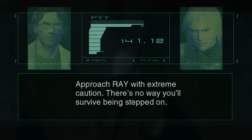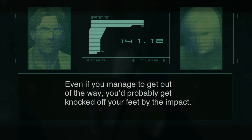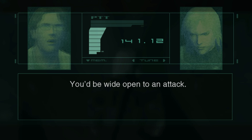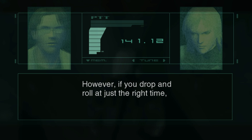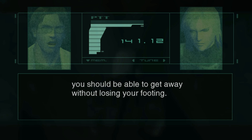Approach Ray with extreme caution. There's no way you'll survive being stepped on. Even if you manage to get out of the way, you'll probably get knocked off your feet by the impact. You'll be wide open to an attack. However, if you drop and roll at just the right time, you should be able to get away without losing your footing.